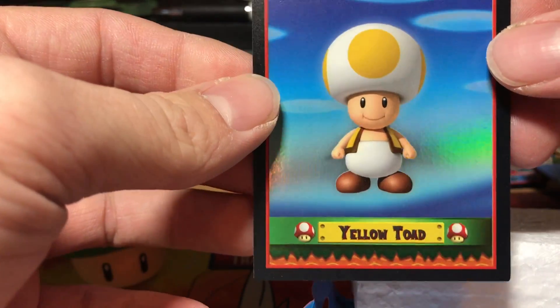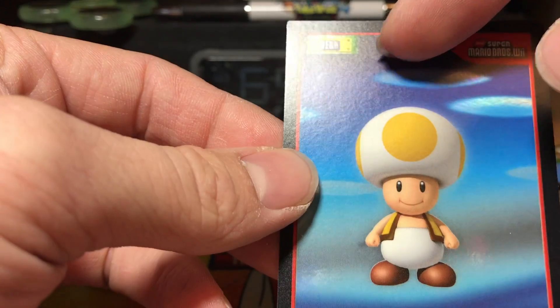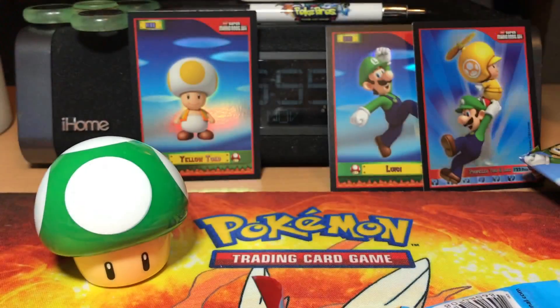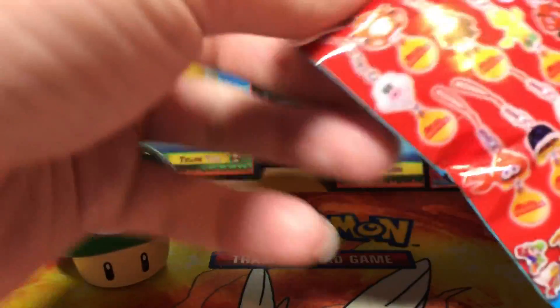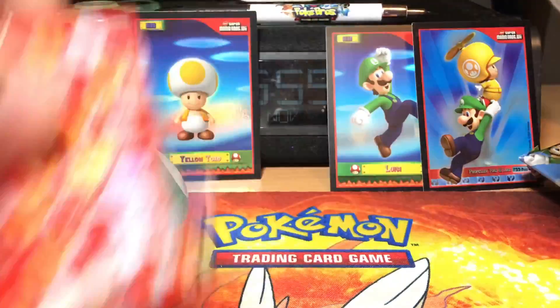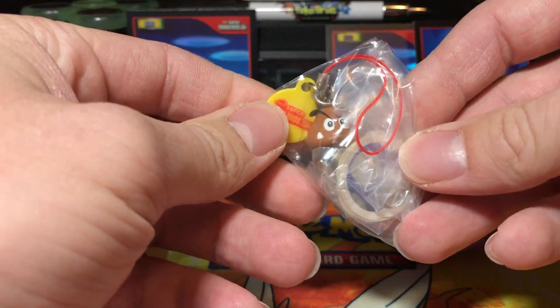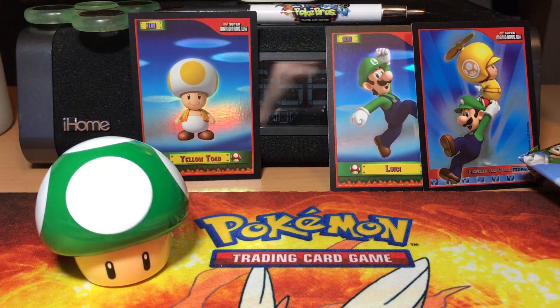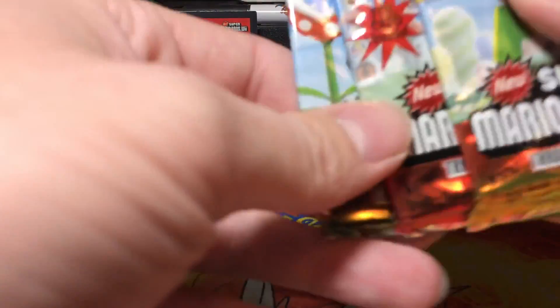We have the hero yellow toad. Now we're looking for the gold card — it'll say gold and have a different background. We have the styrofoam right here and a dangler and stickers set. Let's see who we get — we got another Goomba. We are two for two with Goombas, and then we have our three packs right here.